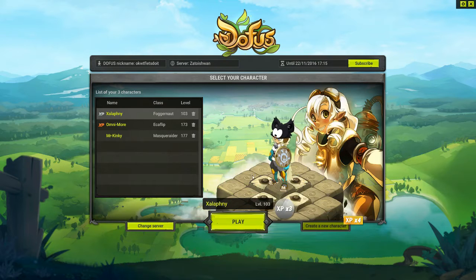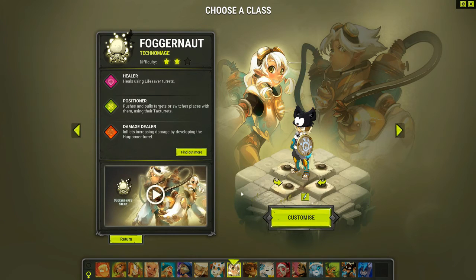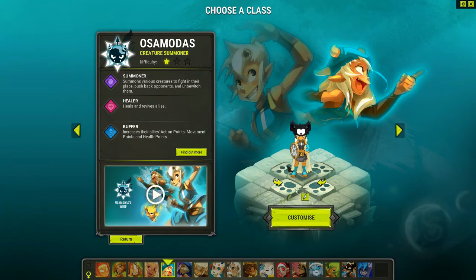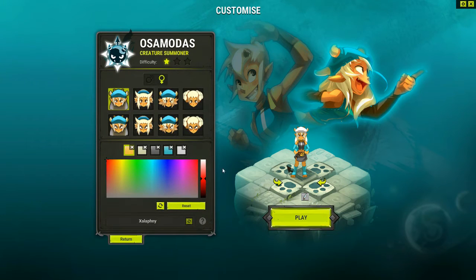The interface allows you to modify your character — beautiful, we are doing an Osa, the creature summoner. I just want to customize a little bit, I want to see what the faces look like. Oh wow, she looks evil — I do not like that at all.